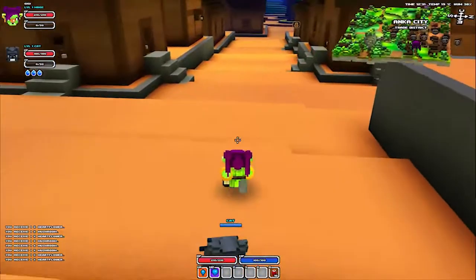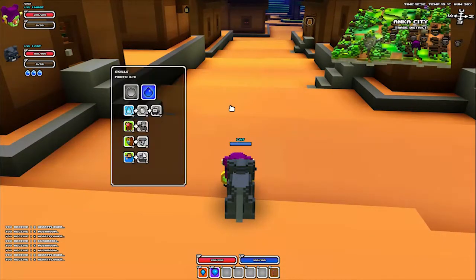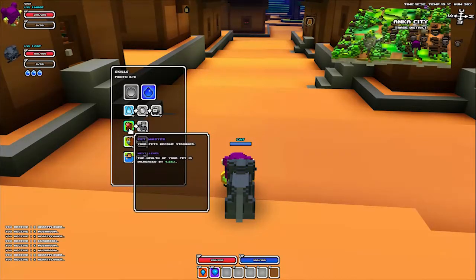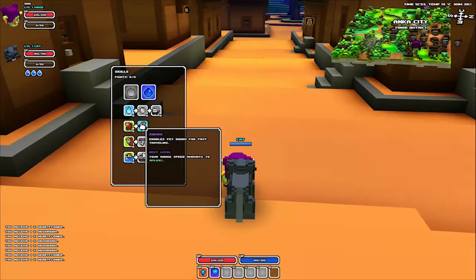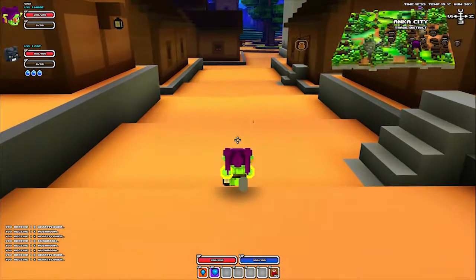Some pets can also be used as mounts. But to do that, if I open my skill tree with X, you'll see I have a pet master skill there. I need to put five points in that and that'll open up riding, which will let you ride any pet that's able to be ridden as a mount.